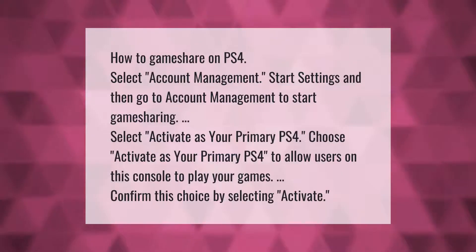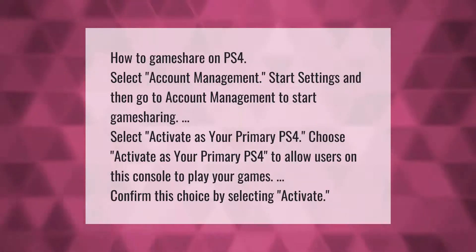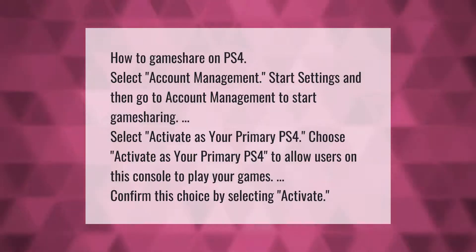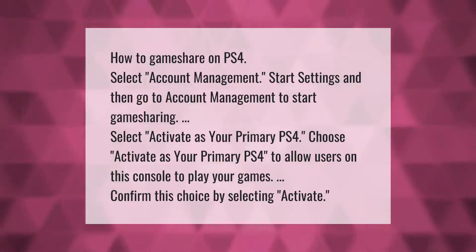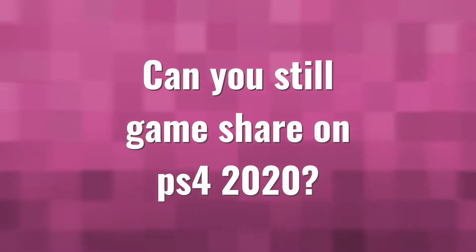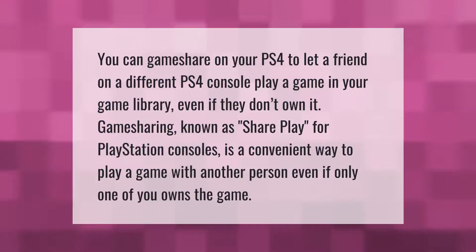To game share on PS4, go to Settings, then Account Management. Select 'Activate as Your Primary PS4' to allow other users on this console to play your games. Confirm this choice by selecting Activate.